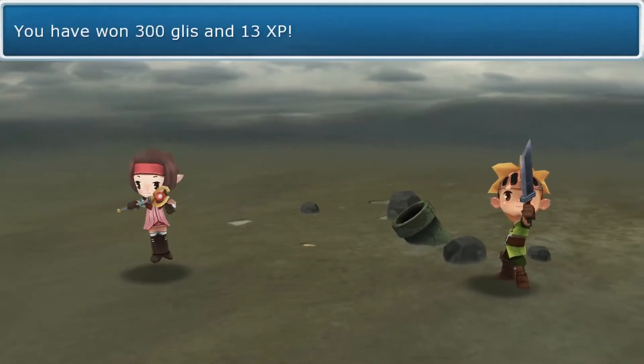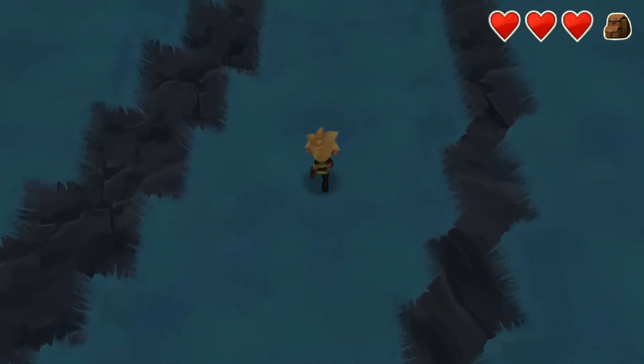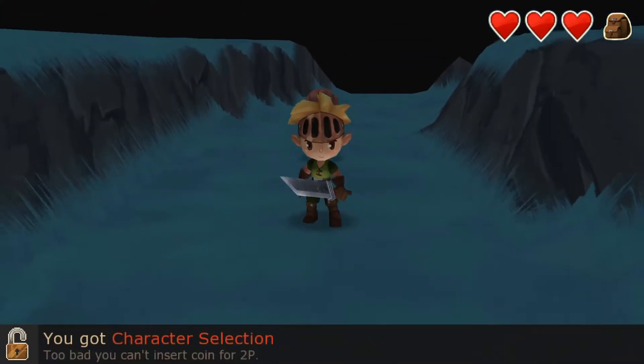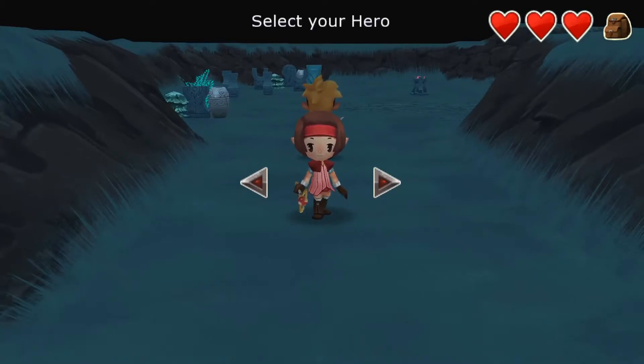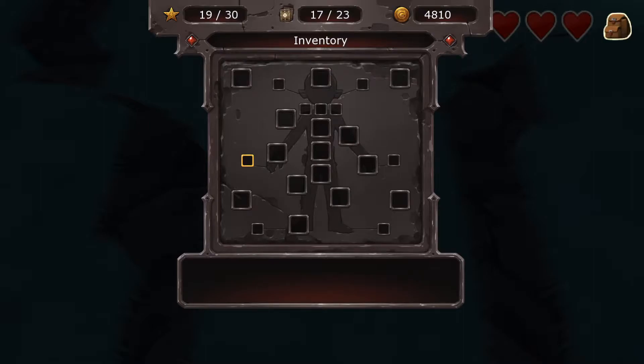The cave doesn't necessarily mean you're the ruins — you could just be a cave leading to the ruins. Of the ruins of Zharudnak — okay, this is where we need to go. It does sound a lot more ominous than the sacred grove. 'You got character selection — too bad you can't insert coin here for two player.' Each character will have their own abilities — let's check it out. Holy cow, look at all the inventory spaces!